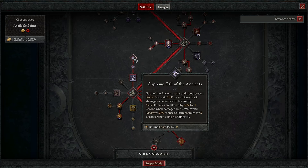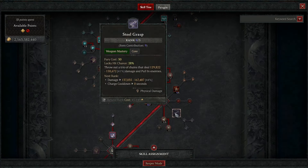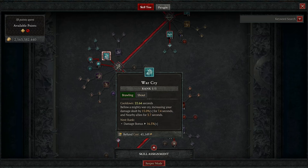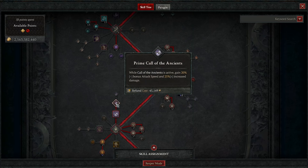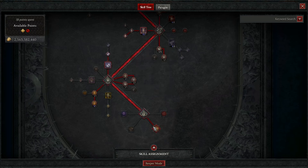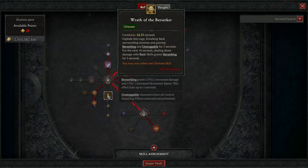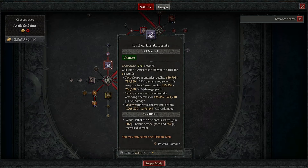We have 30 ranks into Death Blow itself, and Call of the Ancients. If you want, you can drop Supreme Call for extra fury and put one into War Cry — this lets you swap between Steel Grasp and War Cry when you reach bosses. Running the Marshal setup, this is two additional seconds off your Call of the Ancients, giving you the highest uptime of attack speed. Nine ranks of Invigorating Fury is the minimum; use two legendary items if you need to. Unbridled Rage is ideal — if it's too expensive, swap to Unconstrained and Wrath of the Berserker.